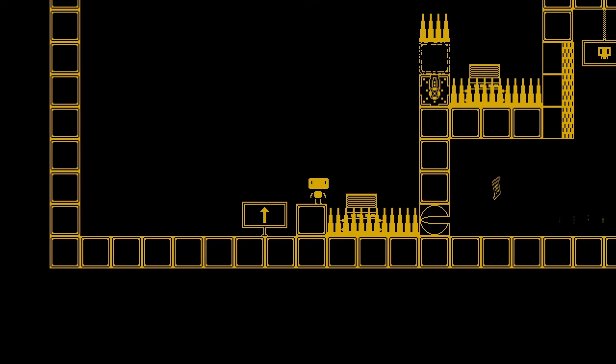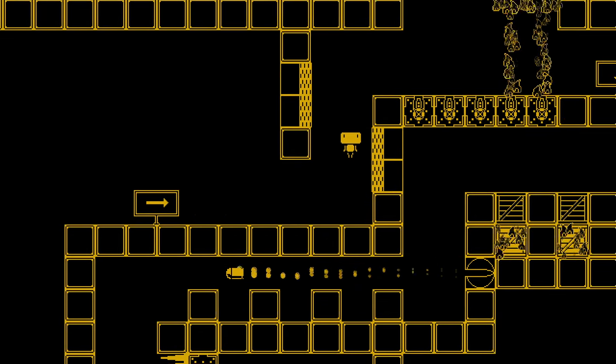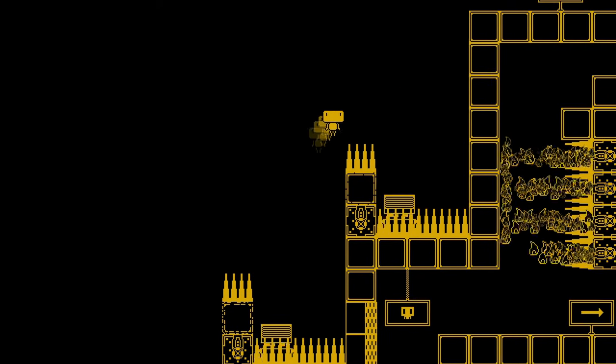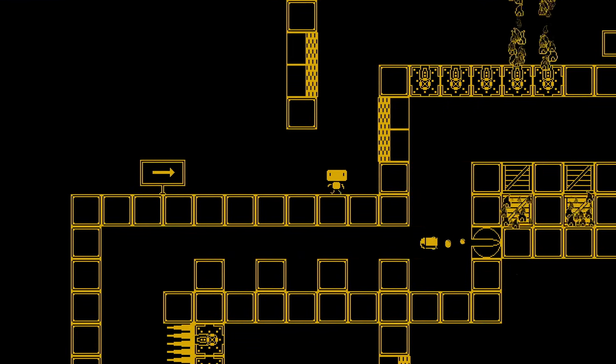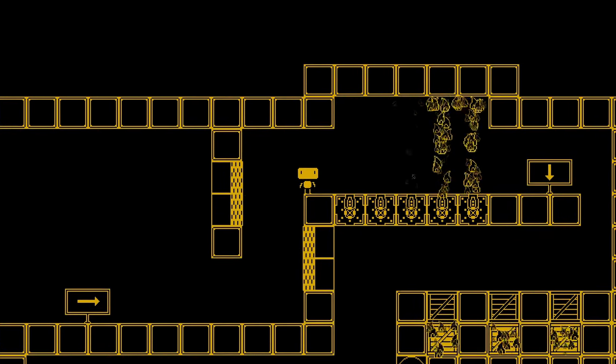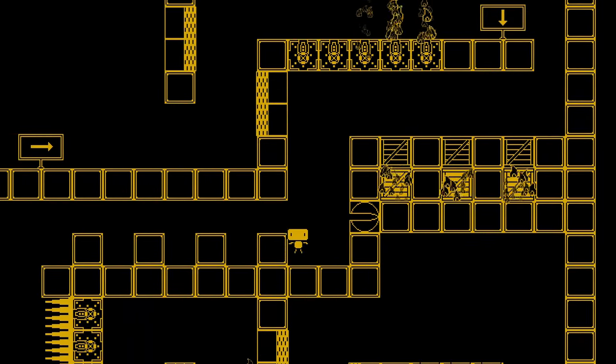Triple Take is a 2D precision platformer that has a horror element to it. What a genre to add horror to, but they do it and I kind of like it. The reason it's called Triple Take is because you run through each level three times. It's not as boring as it sounds and I'll explain right now.